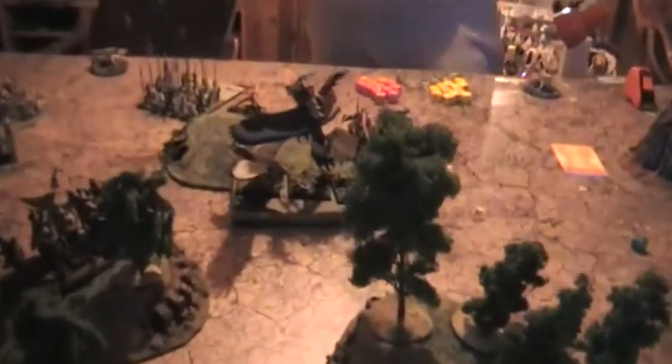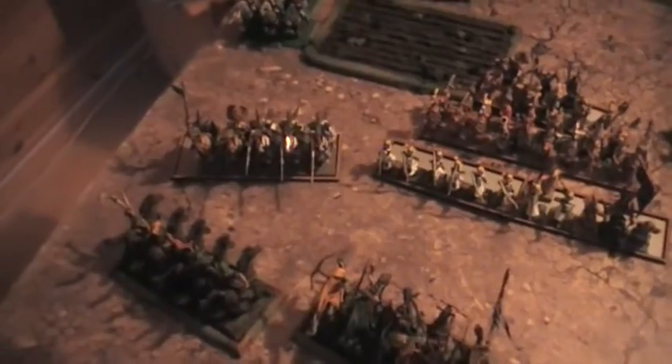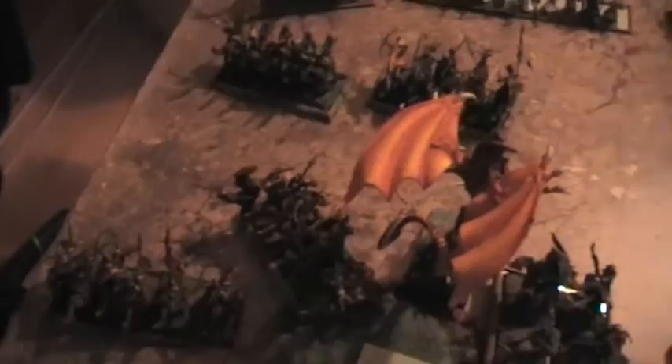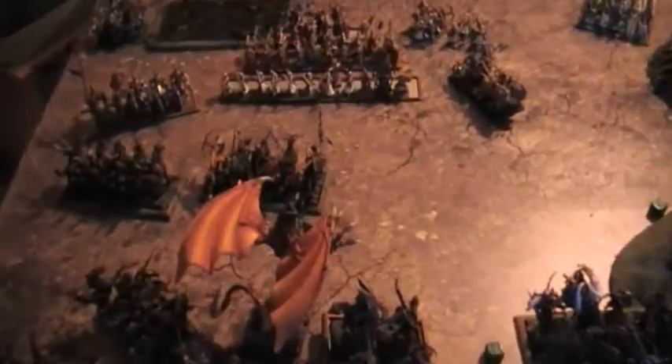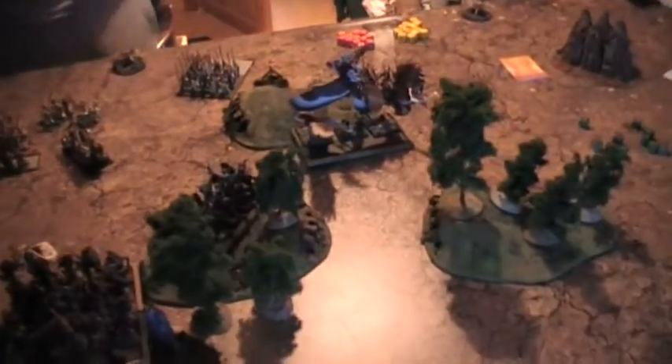On Sylvan Elves turn 2 everything moves up, including the Dryads which were forgotten during deployment. The Blade Dancers use the Oakenthrone on the Arch Druid to get one wound back, but the Summer Growth spell didn't come off. The Glade Riders, Knights of Raima, and all the Wildwood Riders are angling up for charges. The Dragon fires his Breath Weapon, killing 10 out of 12 Archers, but they don't panic. The Tree Singing Spell moves a forest up with the Glade Riders, perilously close to the Chariot.